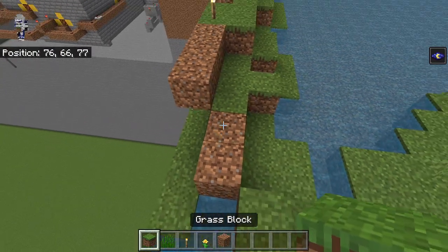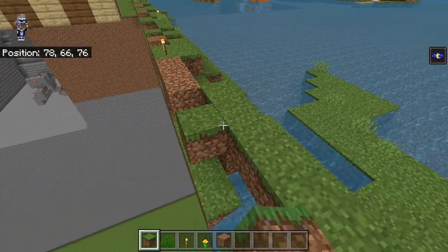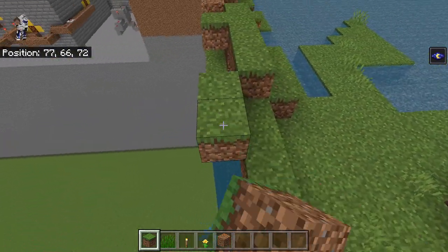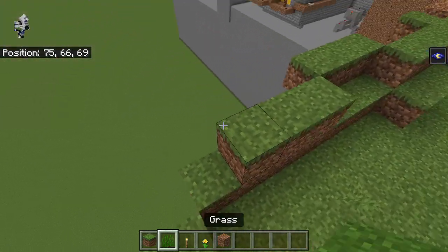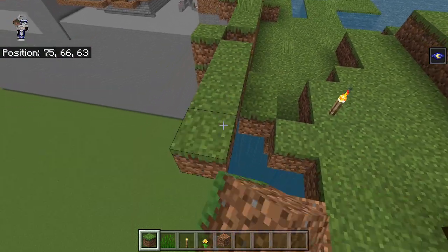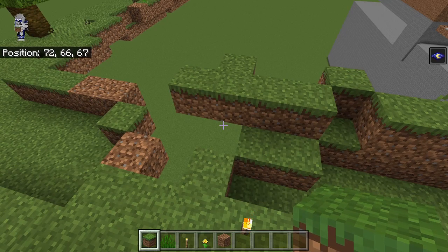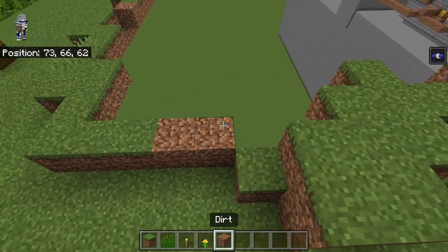And then we're going to have five — one, two, three, four, five like this. And then this one in behind here, we can put one there like that. Then back in here we're going to have one, two, three right there. We're going to have one, two, three out here — these two are going to get grass. This one in back here is going to get one, and then we're going to have a section that goes one, two, three, four like this. This one's going to get one in back there, and then these three and two can get one.